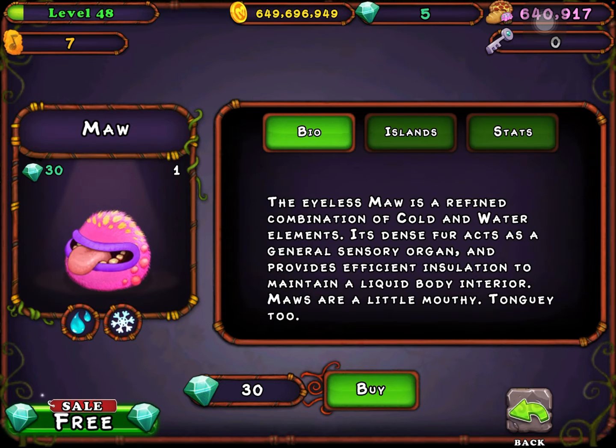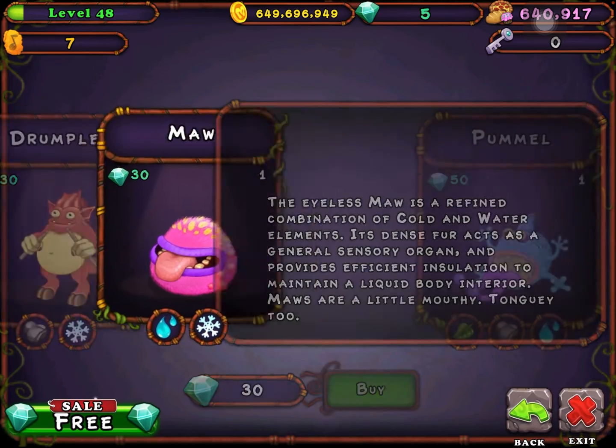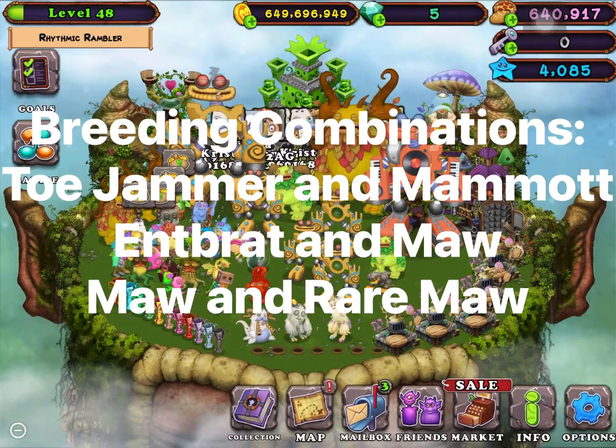For the first 30 diamonds, if you want to buy it, the elements are water and gold. The breeding combination is gold, silver, and lemon.